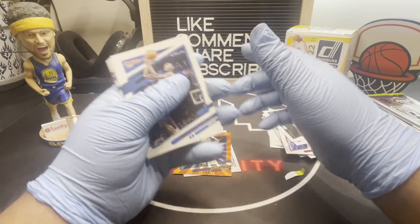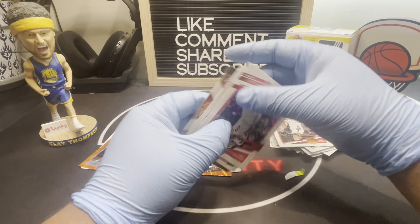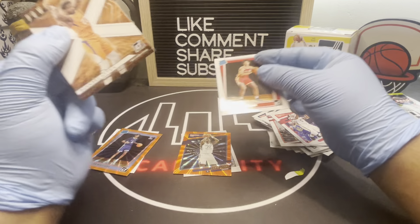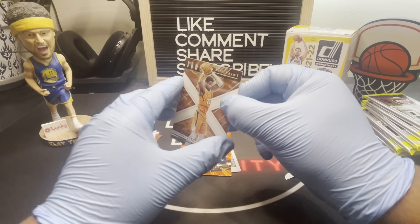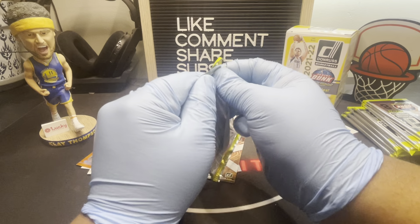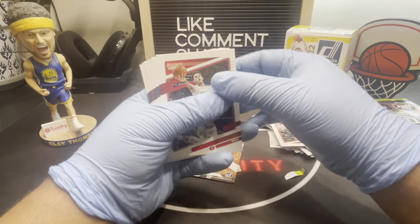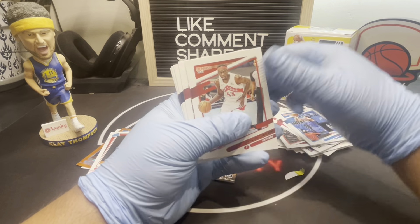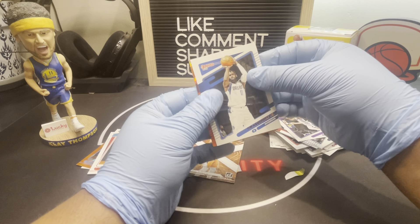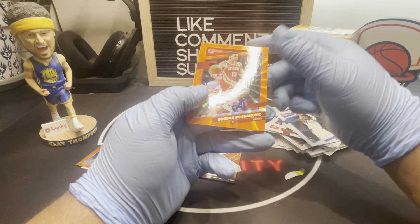I wonder what the odds are on getting that. Let's get rid of these base cards. We got a rookie — Jaylen Johnson — and then here's another insert: Power in the Paint, DeAndre Ayton. I kind of like these inserts, they're more colorful. Oh, we got another orange! We got Bogdan on the orange laser.